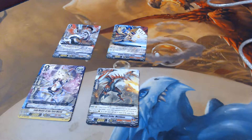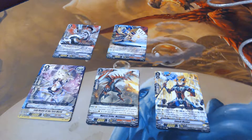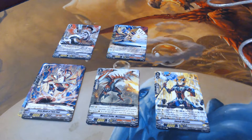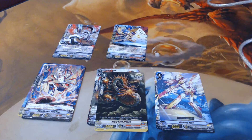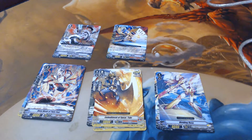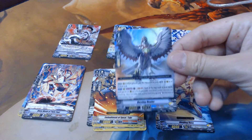I would assume there's a lot of Kagero love in this set — you're getting two different decks basically. So we got Smash Masher, Nova Grappler, Blow Monk of Twin Feet, Dividing Rose, Angry Horn Dragon, Embodiment of Spear Tar. We got Stylish Hunter, and then our first double rare: we got Destiny Dealer.